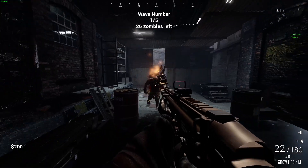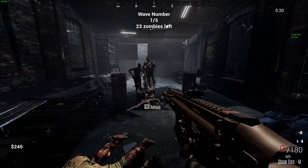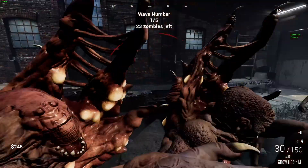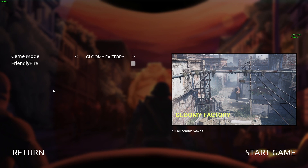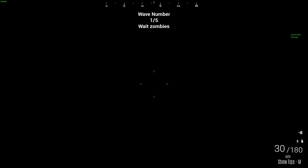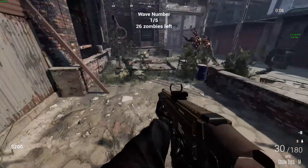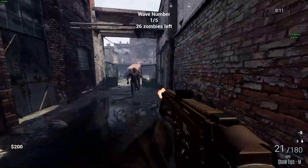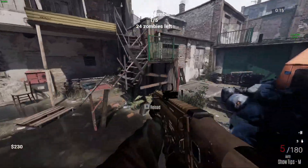Okay, so this map looks pretty good. But these zombie assets look fucking horrible. And I can't get out of here. No sound of me dying, no blood splatters, nothing. This is not a good start. Way too many mobs coming at me at once right away.